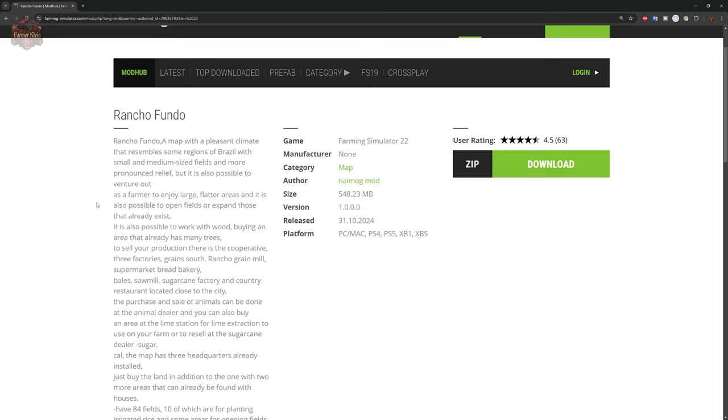This map has several sell points including a bakery, supermarket, bale sell point, sawmill, sugarcane factory, and a country restaurant — all located close to the city.